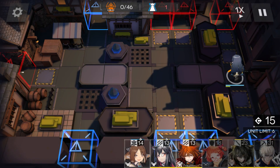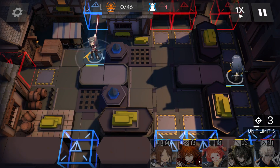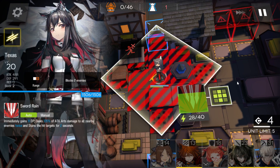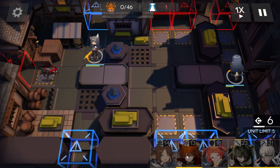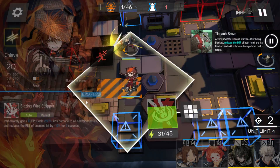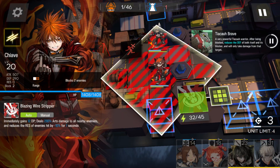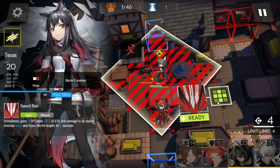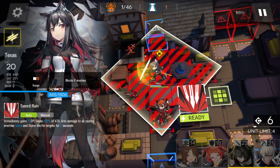We want to get our vanguards in nice and early, so we're gonna go with Texas at the top here. Both of our vanguards are using their second skills, so that's important to note. We also want to really make sure we're on the ball with these second vanguards because their attack skills stretch across, so just make sure you're really on the ball with these skills.